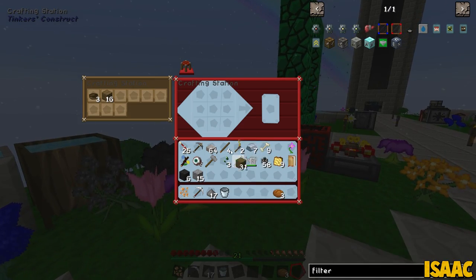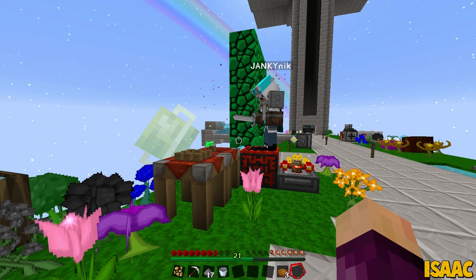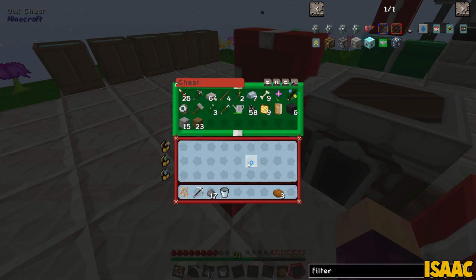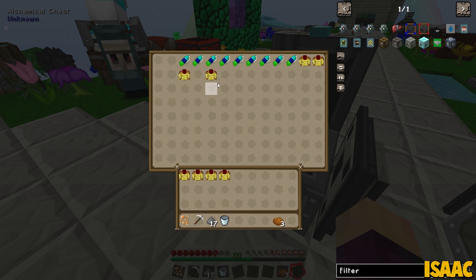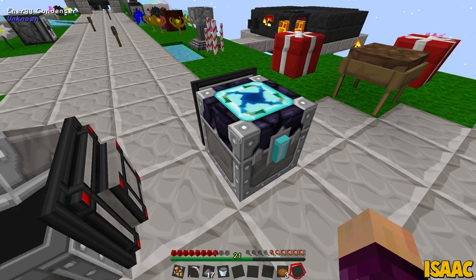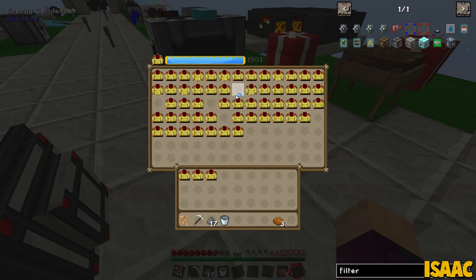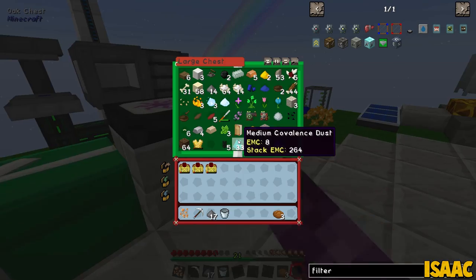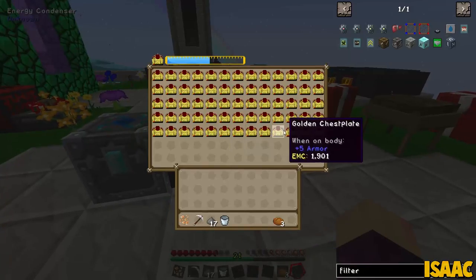We can always work on an item system after this. Let me just dump all this out so I can be organized. I'm gonna move all these golden chest plates manually over like this. I should probably get a couple of backup broken chest plates so we never have to do that again - just in case someone does something accidentally.